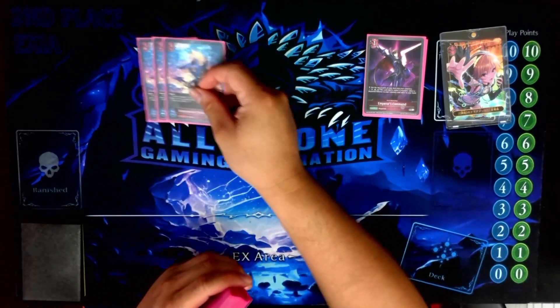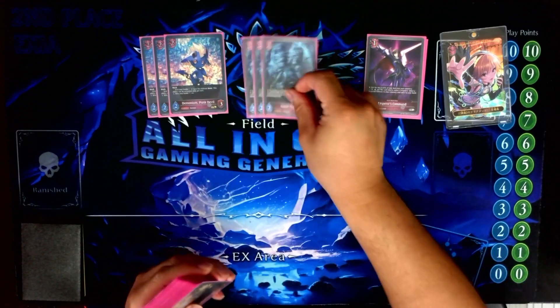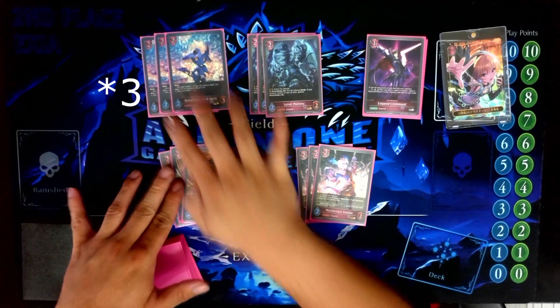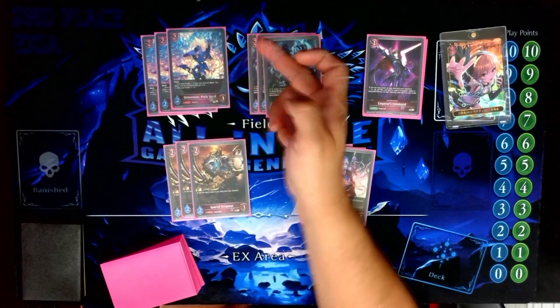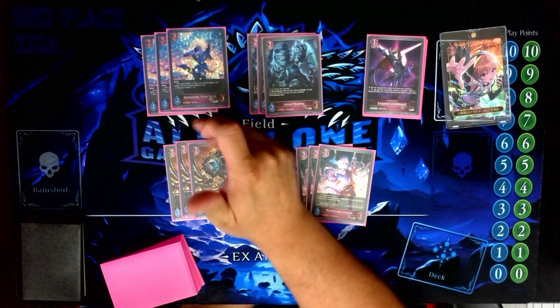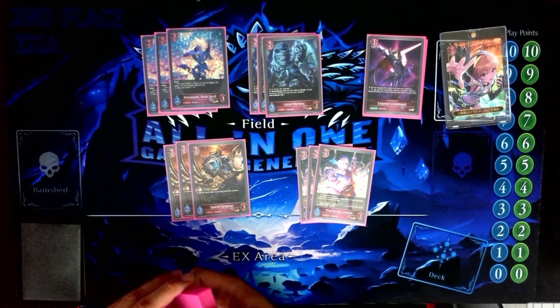Since we are playing Eachtar, we're playing a bunch of two-drop targets for it. Two Demonium Punk Devil — this is probably my favorite two-drop in this deck because it has Ward, heals for two when it goes to the cemetery, and if needed I can also give it Bane to swing into an enemy follower that I need to deal with.